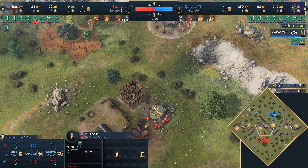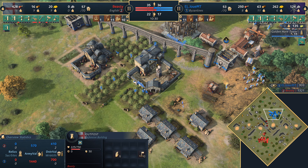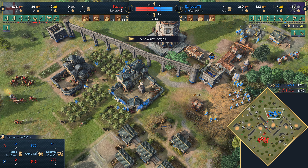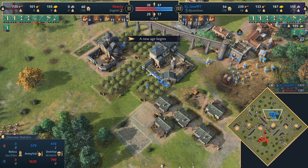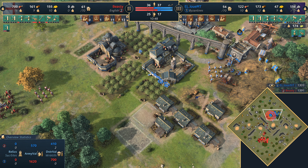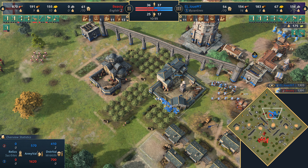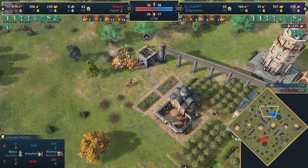He's going to get an outpost in the forward position — just as well because he needs that gold. I wonder what the Byzantines will look to do here. When players get to the castle age they typically prioritize relics. Beastie — will he dive this? He's getting Iron Undermesh so he'd probably wait for that. He has got Steel Drays for his longbows so might try and snap a villager or two. Beastie has got to find time to get to the castle age himself — really struggling on gold because of the early harassment.